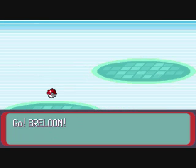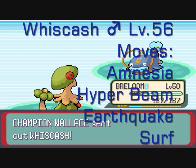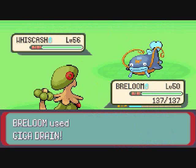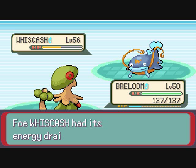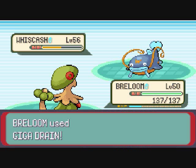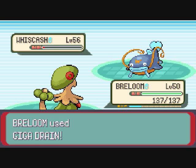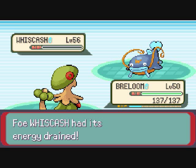His third Pokemon is Wishcash, level 56, with the moves of Amnesia, Hyper Beam, Earthquake, and Surf. If he goes for an Amnesia, you better watch out and not use any special attacks because his Special Defense raises. You better have a Grass-type Pokemon, because you want to finish this Wishcash off with a Leaf Blade or something. If you chose Treecko, then you'll be okay with Sceptile because he learns Leaf Blade. We killed this Wishcash with two Giga Drains.